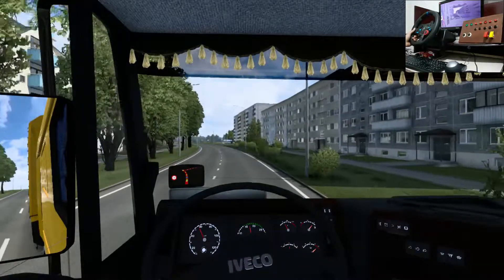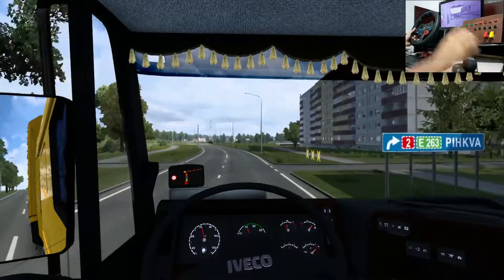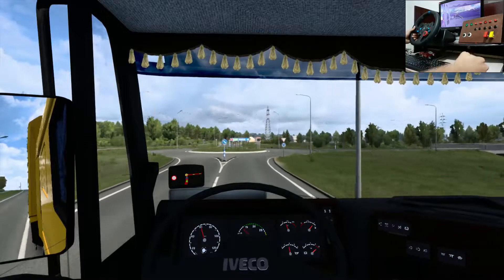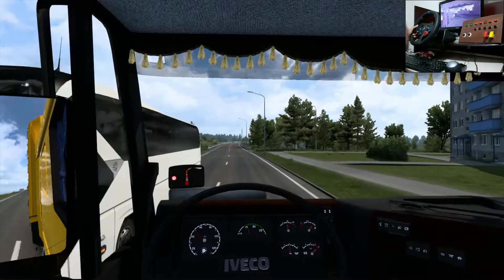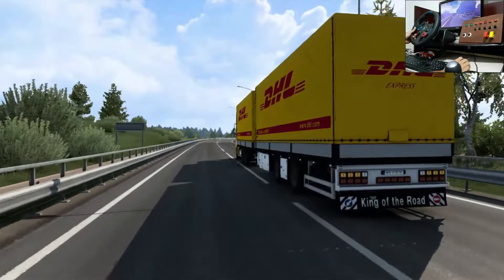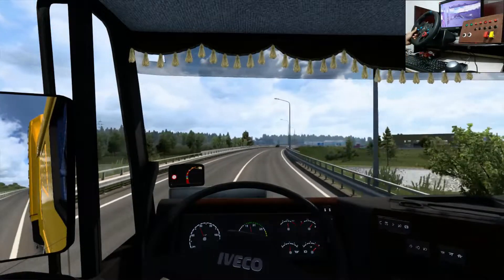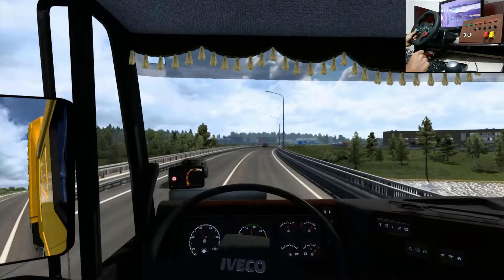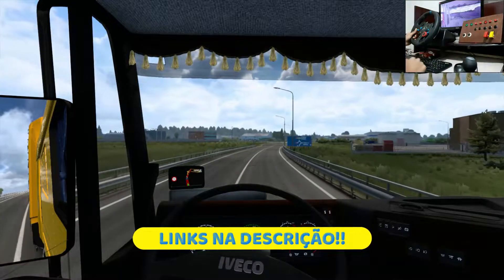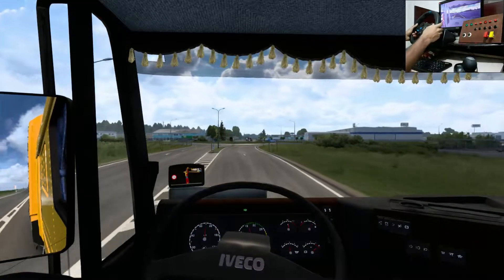And also guys, you can put 12 gears or 10 gears - this choice is yours. You can also use it with rigid cargo or with articulated cargo, like we have here. Everything working correctly. This here is the IVECO Eurostar - there's another version of it that comes with the mod. If you want to download it, the links are in the description of our video. We have about 150 km still to go.